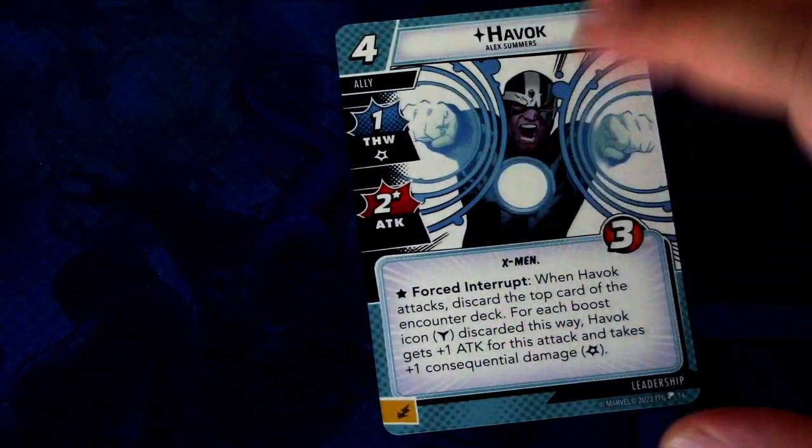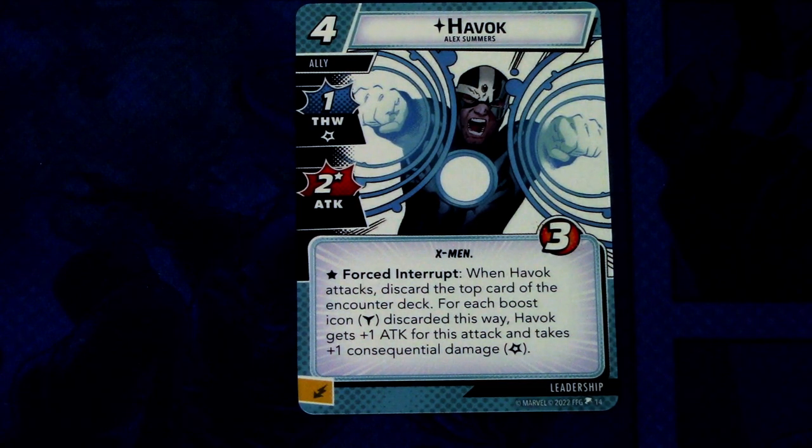Then we have the leadership and basic cards that come in the pre-built deck. First we have Havok. Havok is a four-cost ally with one thwart and two attack with an asterisk, X-Men trait, three hit points. Forced interrupt: when Havok attacks, discard the top card of the encounter deck. For each boost icon discarded this way, Havok gets plus one attack for this attack and takes plus one consequential damage. There are no base consequential damages on Havok's attack, so if you don't get any boost icons it deals two damage and takes none. A bit risky — you may want some health buffs on Havok before using him.